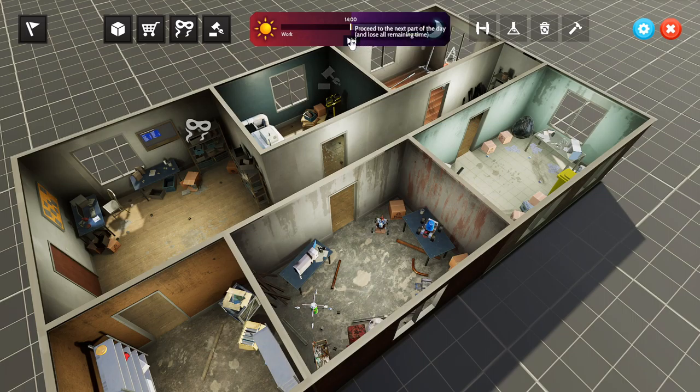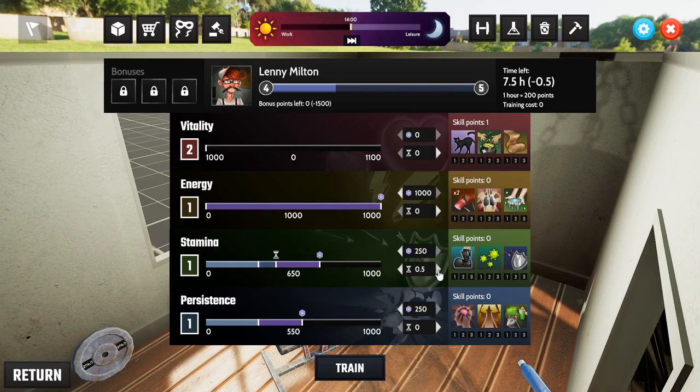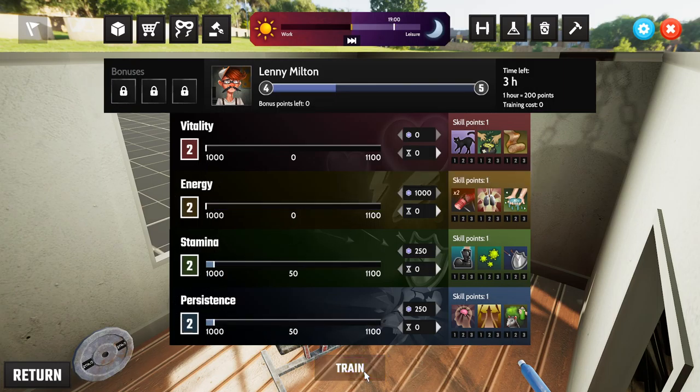We skip to the afternoon for training. We're now level four. Let's get our energy up and move stats to full level — that doesn't take any time as it uses bonus points. I put 250 into each relevant skill; that'll take two and a half hours — five hours total, leaving me three hours.